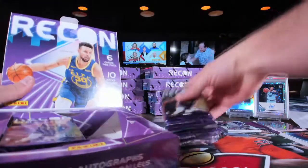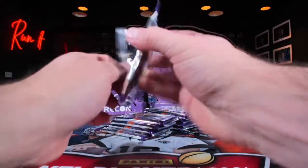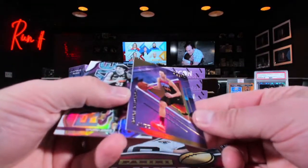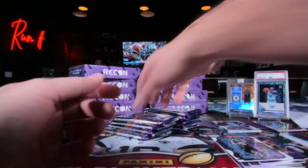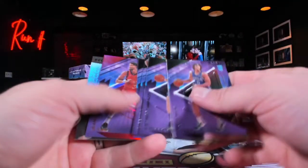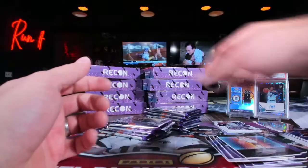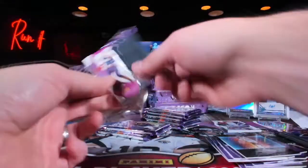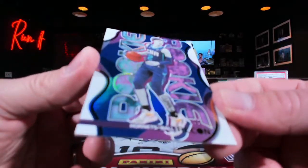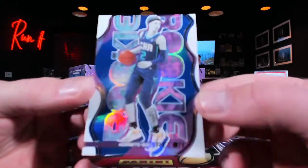I bet Jokic is in here somewhere — that's one of the insert guys, I bet. That's Bojan, not numbered. This one's gonna be numbered — 25 out of 199 Deandre Ayton, nope. Kind of nice because everything's in the back. And here's a nice little banger — LaMelo, 95 out of 99 over to Seagrove's 20.